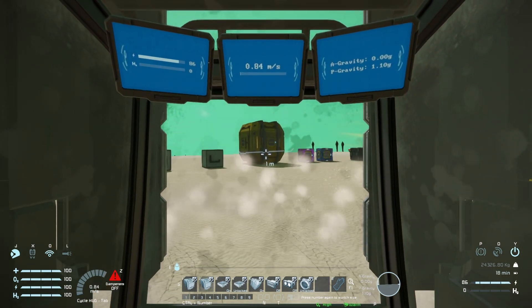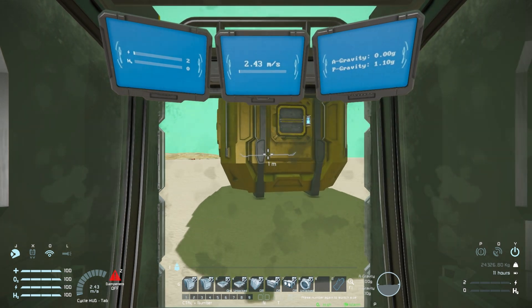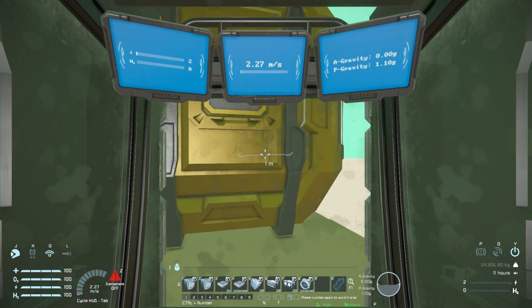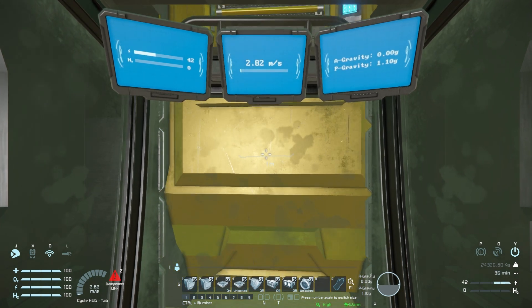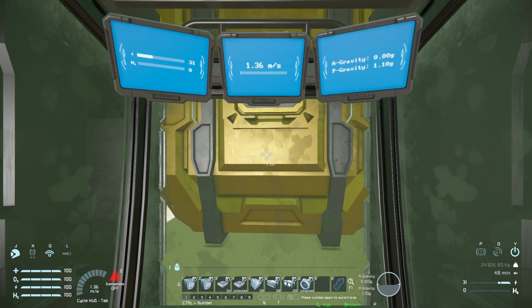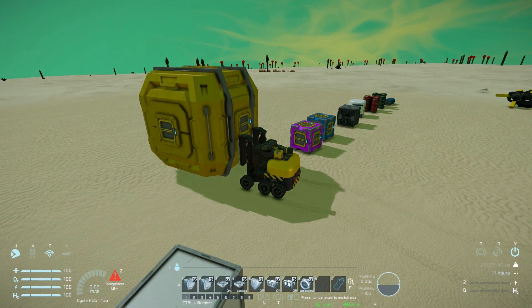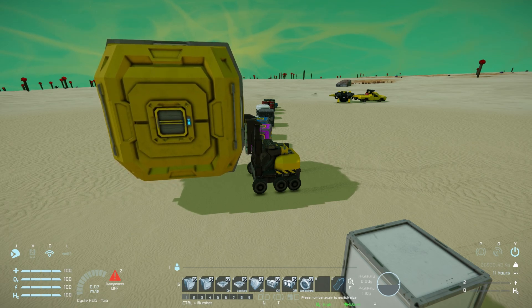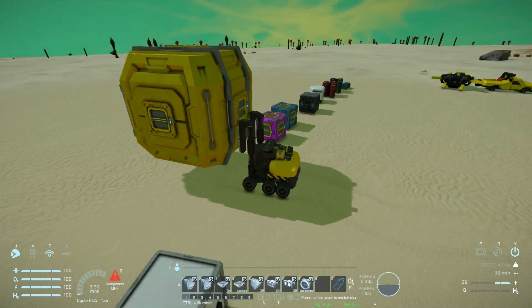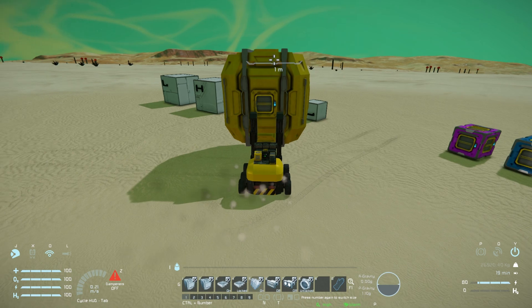Coming over to the large cargo container next to it, lowering the arms and driving up - this container is perfectly empty. Clamping on and lifting - we can lift an empty large cargo container. However, if we start filling it up, it will not lift it at all - unless perhaps it's filled with something very light. We drive it around and dump it wherever needed.